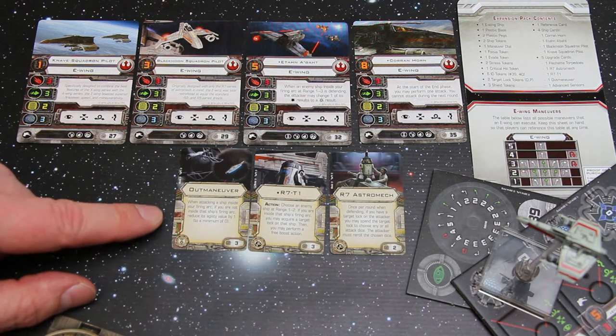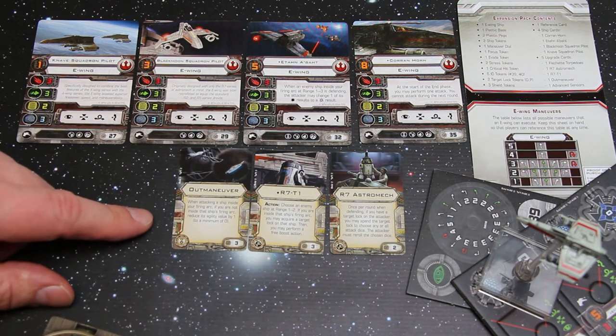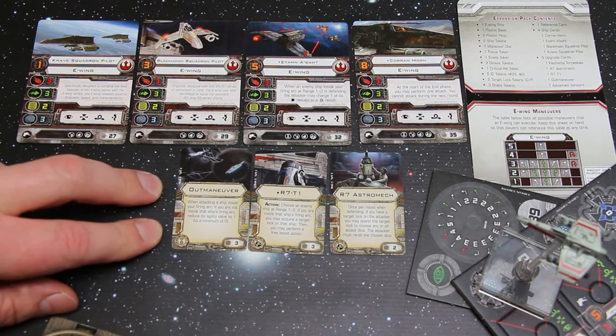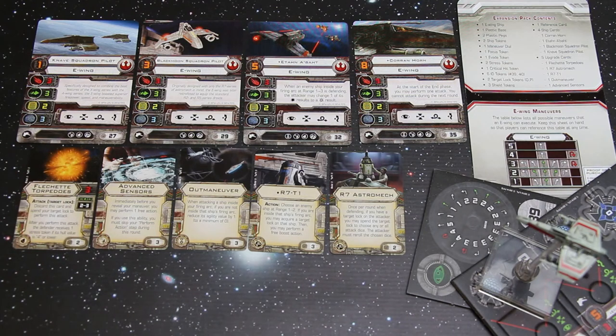The Outmaneuver medal upgrade is really nice — when attacking a ship inside your firing arc, if you are not inside that ship's firing arc, reduce its agility value by one. This helps when chasing down TIE Defenders, knocking off agility and helping your buddies hit the target. There are also existing cards in the pack: Advanced Sensors and Flechette Torpedoes. These E-Wings are very maneuverable, interesting to weigh up against an X-Wing. Corran Horn is a nice pilot — I could see myself flying one of these quite happily with a bunch of X-Wings.